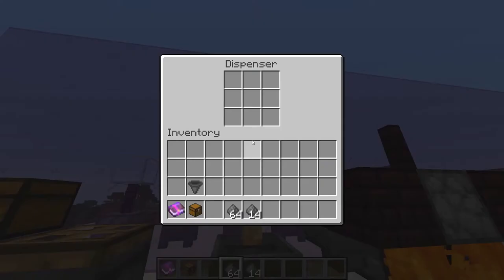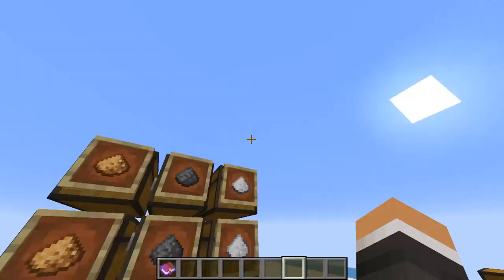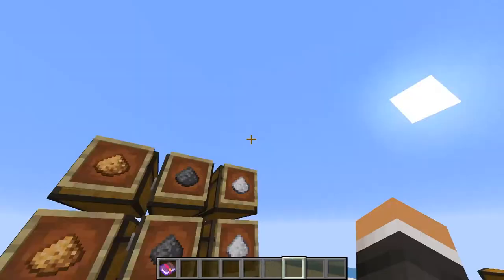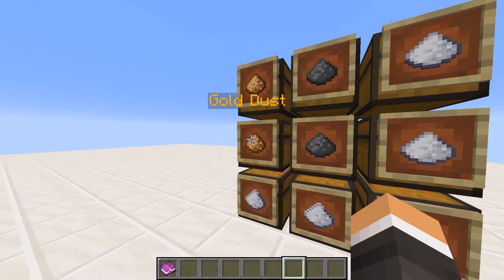Now that we have the sifted ore, we can put it in the ore washer to separate it into its separate ore types. It immediately runs out of inventory space because there are so many different ore types as well as stone chunks from using a manual ore washer. Once we automate it, we won't have this problem. There are nine different dust types we're getting from washing. We have copper dust, iron dust, silver dust, gold dust, lead dust, tin dust, magnesium dust, aluminum dust, and zinc dust.